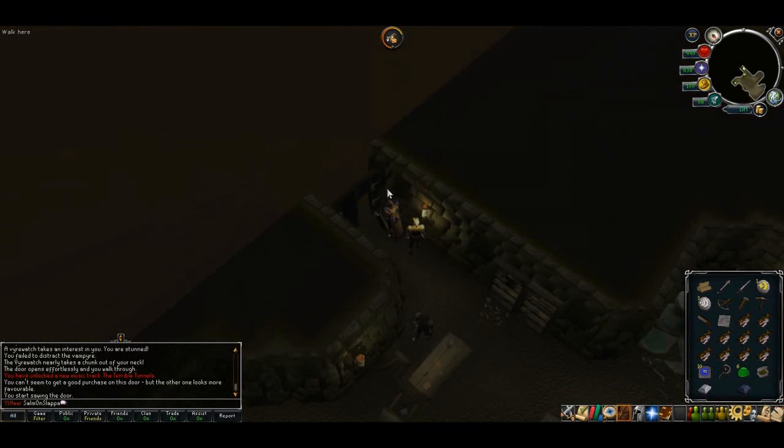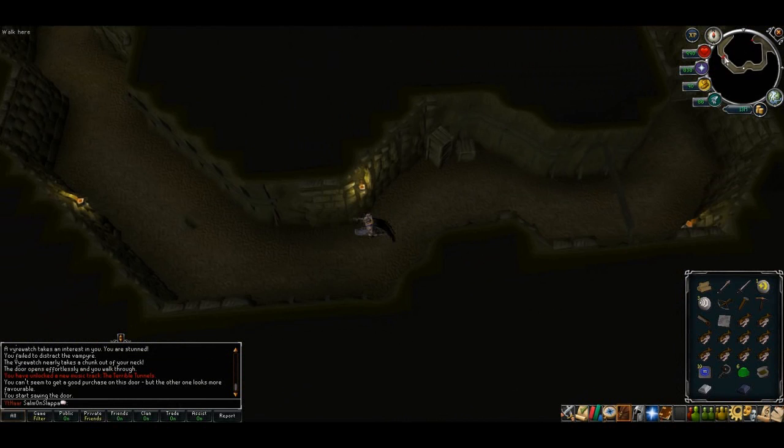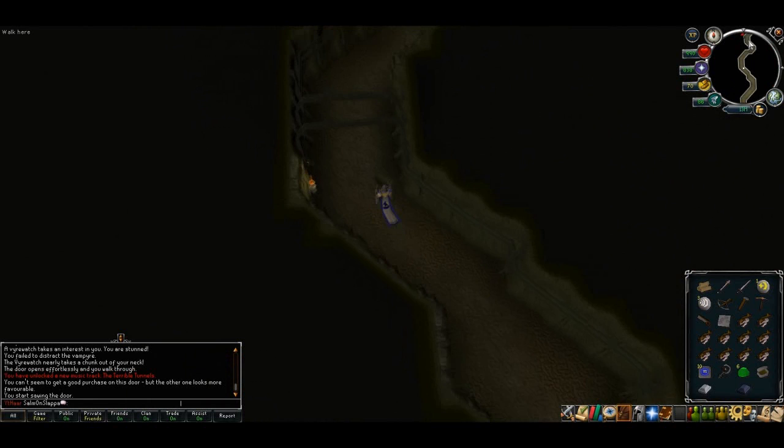We'll now enter the Meiyerditch Dungeon. Future reference: there are mutated blood velds in here which are very good for Slayer as you can cannon them, but they are quite high level. As soon as you're ready, run all the way through — we'll be going past level 186 blood velds. They use magic so you could protect from mage if you want.